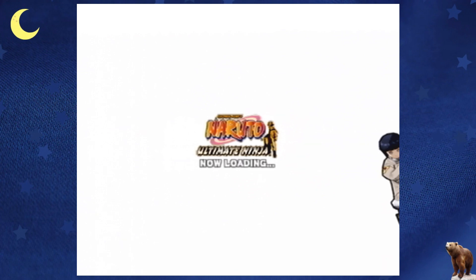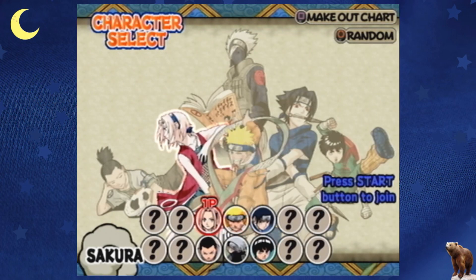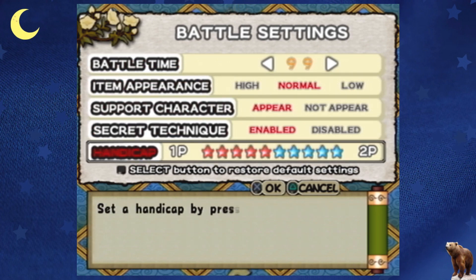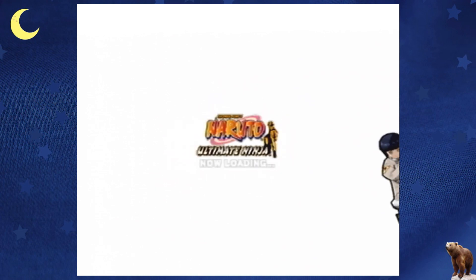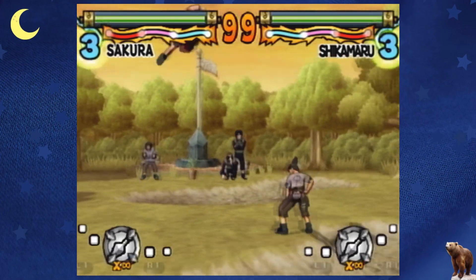I'd say it's a 2D fighter. There are two to three different planes normally per level where you can switch between middle, far back, or up close. With each character they have one of three different jutsus they can do. You spam the triangle button — the first hit you land is level one jutsu, two hits is level two, three hits is level three. There are also secret techniques that I didn't know about but accidentally triggered anyway.